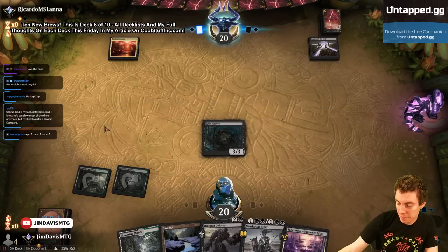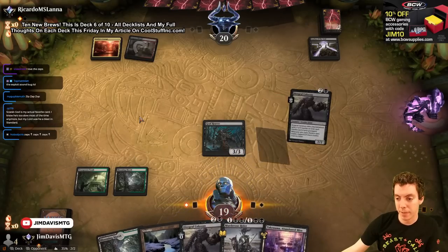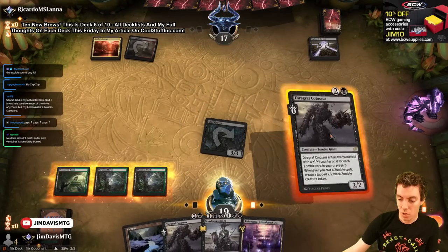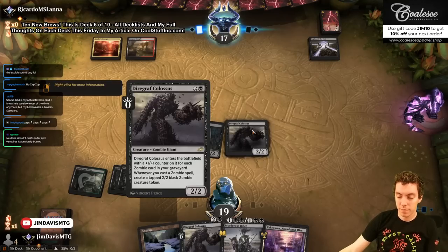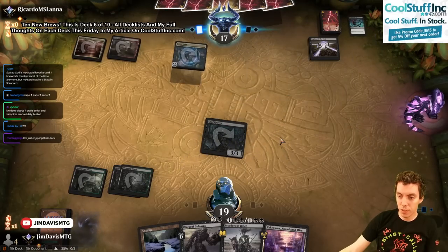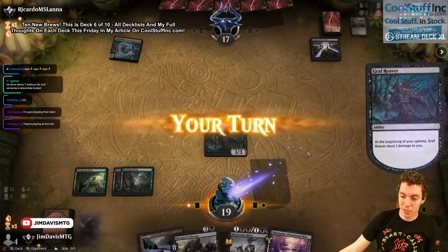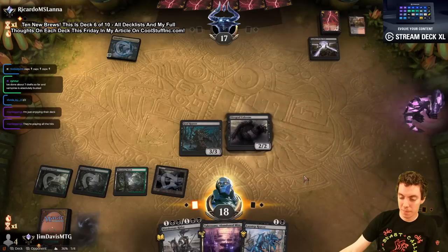Go get 'em buddy, one 3/3 coming in. No thank you. They freaking love their tap lands. Colossus — speaking of Marvel Snap. Go for the Throat — that's a good sign actually because that means they're not going to Lotus Field combo probably. They have a Lotus Field — sure. They're playing all the hits, just playing Grixis fun time. Grixis happy fun times. Here's a Colossus, attack for three. They have a Super here, we're kind of in trouble.